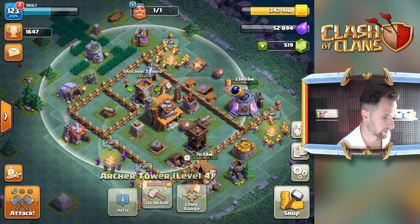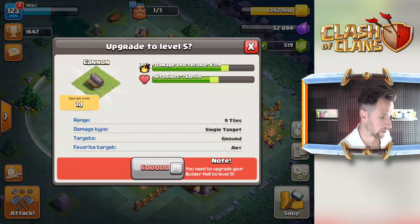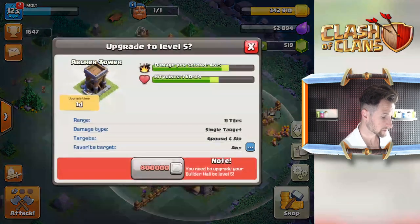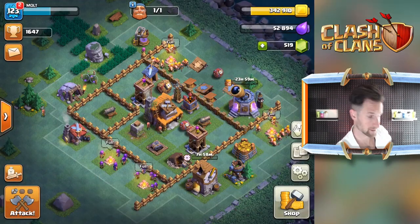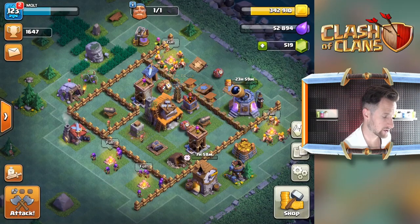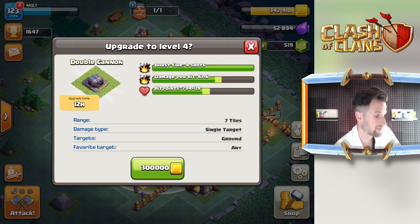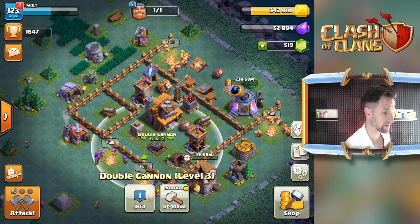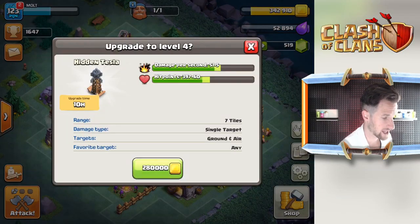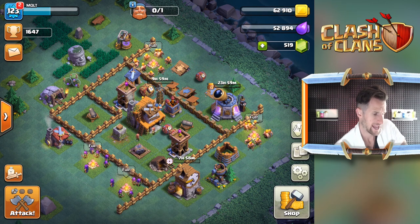So I've got my archer towers both at level four, both of my cannons are at level four as well. Can't upgrade those until the next Builders Hall - can't upgrade my archers either. Tesla - yes, so we can upgrade our Tesla if we wanted to. We could upgrade this cannon as well, which would take 12 hours, and the double cannon's a beast. But I think I'm gonna go with the Tesla because the Tesla is just dirty, the Tesla does a lot of work.